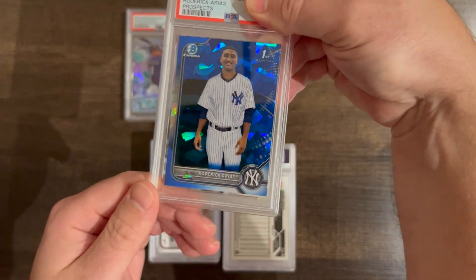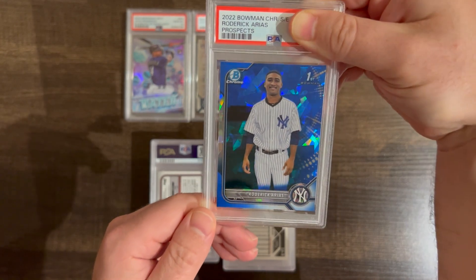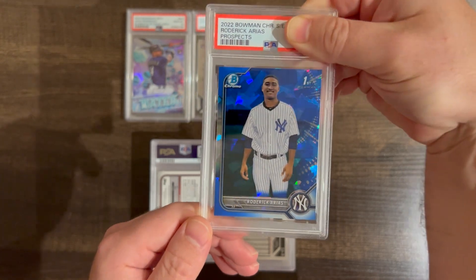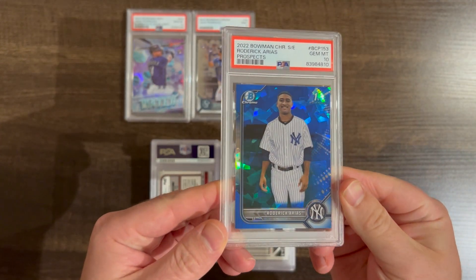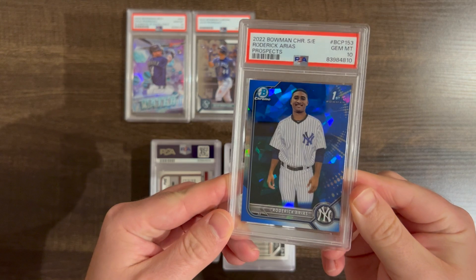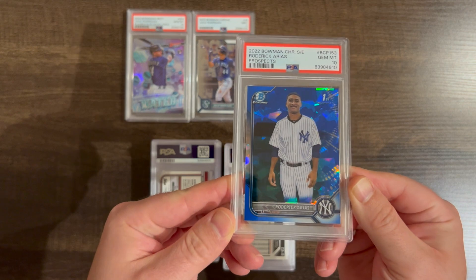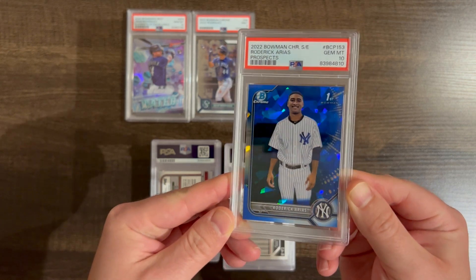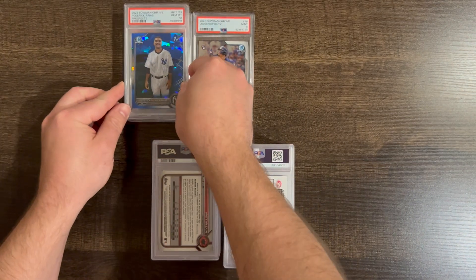Roderick Arias, a 2022 Sapphire First Prospects. Got a 10. Not sure how well he's doing — Jasson Dominguez is kind of the Yankees prospect you really want — but at some point this guy was pretty highly touted, so hopefully he's still doing well.